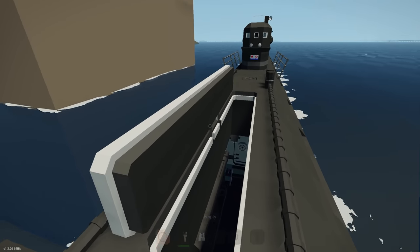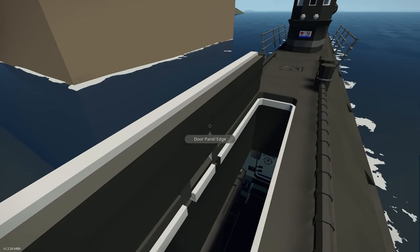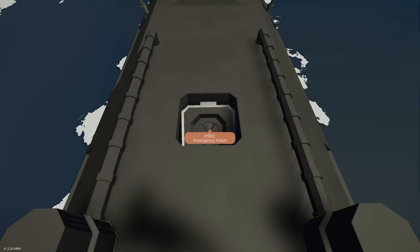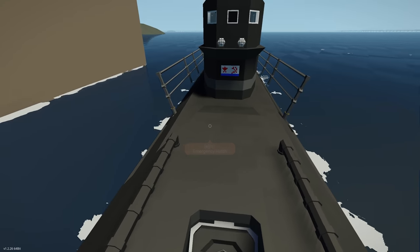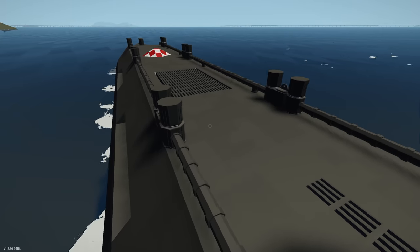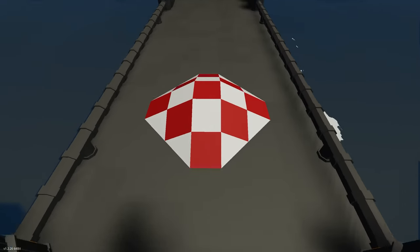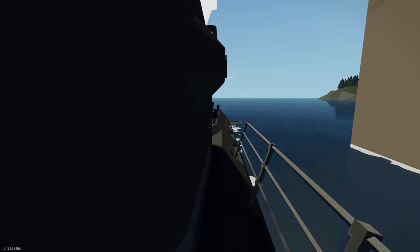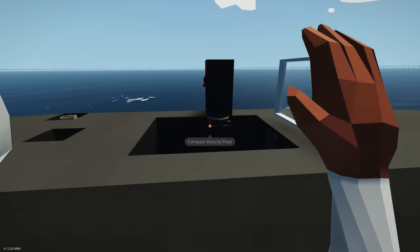The first hatch leads to a torpedo room — there's some rope inside, and presumably this hatch is used to load more torpedoes. Towards the back there's mainly detailing. Let's go and climb up into the conning tower.